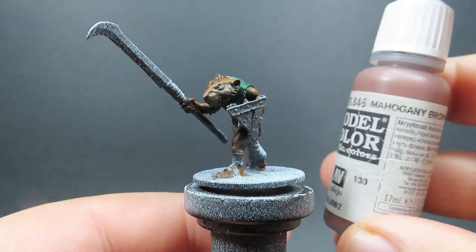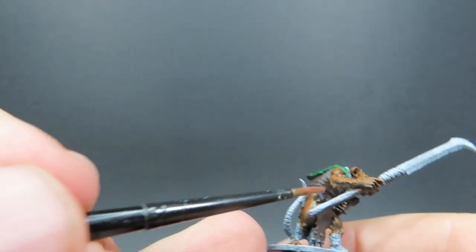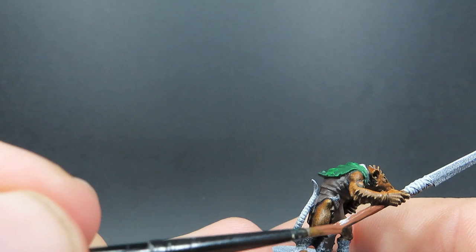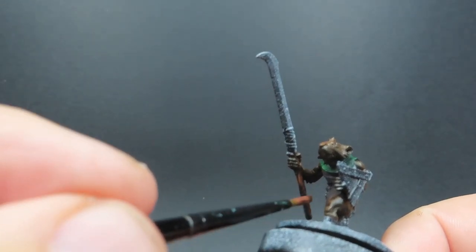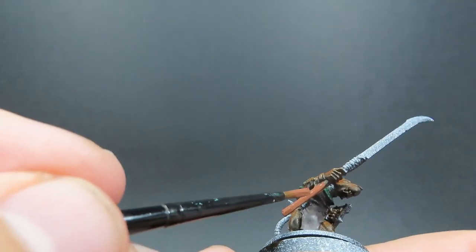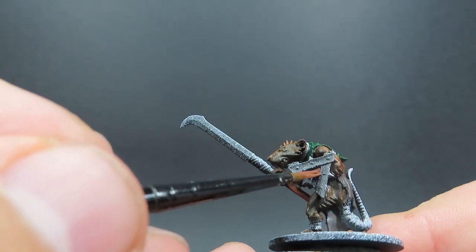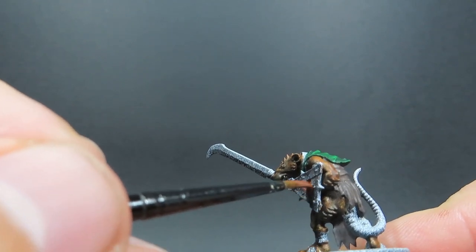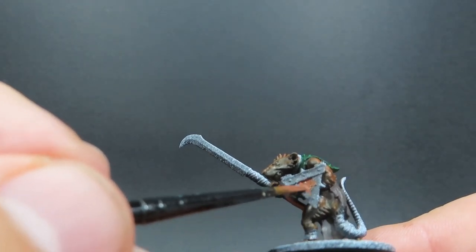Then once we have that completed, we're going to come in with some mahogany brown. This is going to be used for any handles and shafts on any weaponry. It's quite a bright, vibrant colour against all the dark muted colours we've been using so far, so it's going to add a little bit more interest as well. You could of course just use any brown to do this. I'm painting any weapon handles and shafts, as well as any shields — there are a lot of shields they can be equipped with — so going around and picking out all those areas on the miniatures.